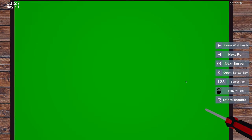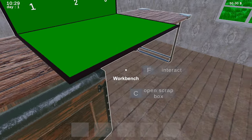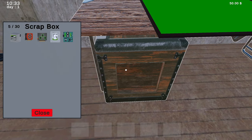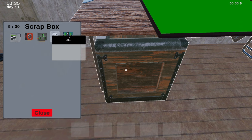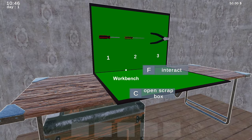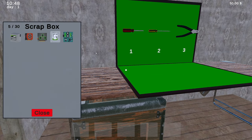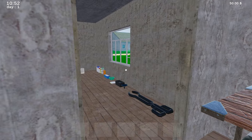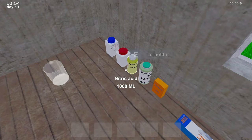Okay, leave workbench — we took it apart. Now where is it? Open scrap box, oh neat, okay. So what do we do with all this? Now that that's out of there, I don't know what to do. There's not a lot of instructions to this.